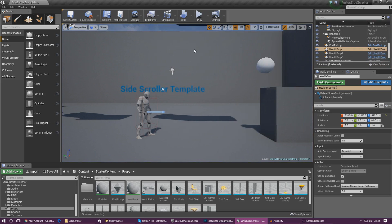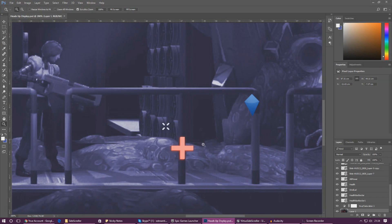What I want to do in today's video is get your pickups looking a bit more like these two little items. We've got this big red cross for the health pickup and we've also got this big blue diamond for the fuel pickup.